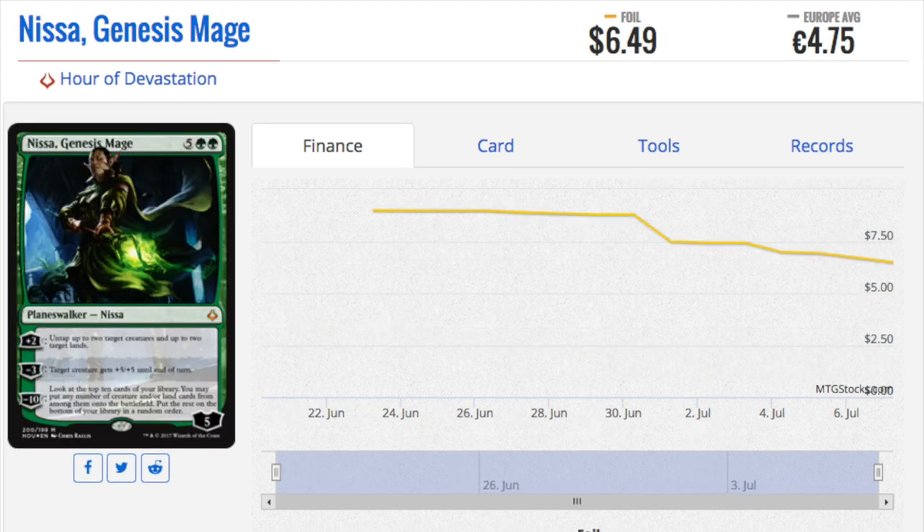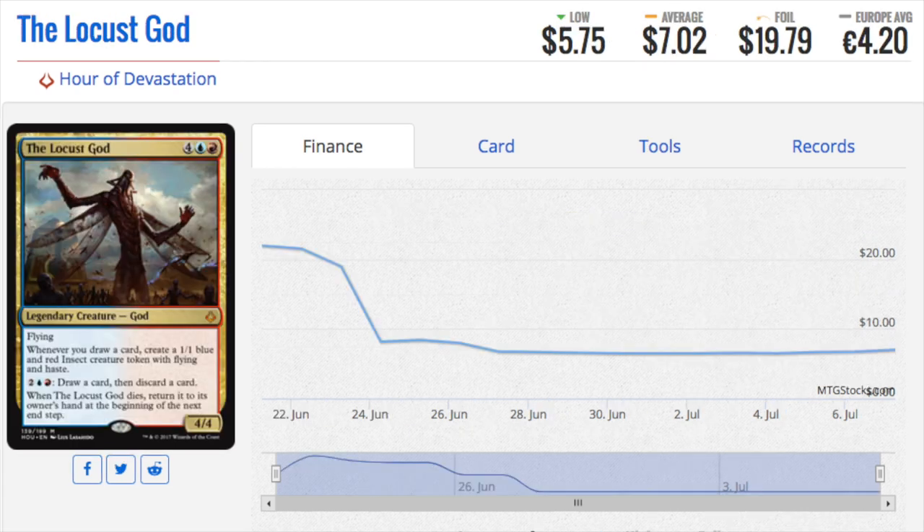Next we have Nissa — I totally forgot about this Nissa. She was actually the planeswalker in the introduction planeswalker deck. It seems kind of strange that they would use her again. Nissa is a strong six dollars and fifty cents, but unfortunately the only way to get her is to pay $14.99 retail for the trial deck. That's almost 40 percent or more of the value of that entire trial deck. It's surprising that her planeswalker price — and as we'll see later, Nicol Bolas's trial deck price — is way more expensive than Samut, who is in the regular set.